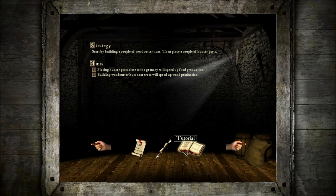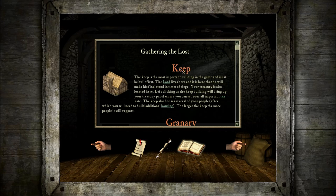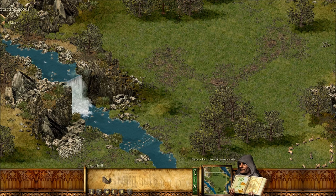There's also a tutorial for that sort of stuff — it's a glossary, pretty much. So you've got your objectives, your hints, and your glossary in case you want to know about stuff. This is your keep — it's basically your central building. Your lord hangs out in it, and the stockpile is attached to it.